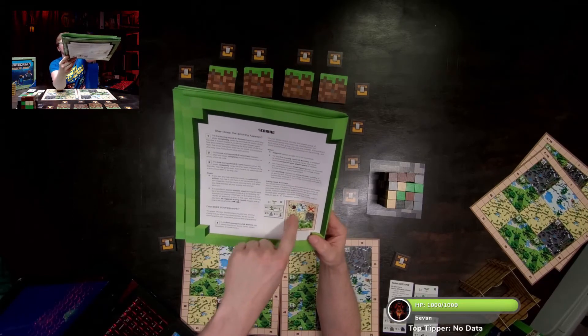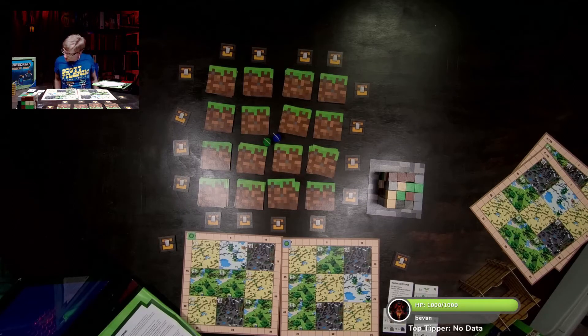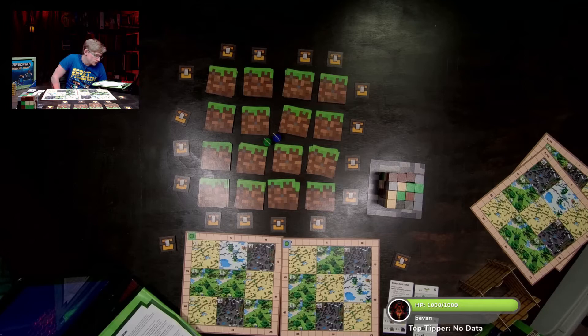Connected means adjacent but not diagonally — diagonal spaces don't count. For the first scoring round, biomes printed on your player board also count, not just those on building cards. For each space in the largest connected group you gain the experience points printed next to that characteristic on the scoring card.